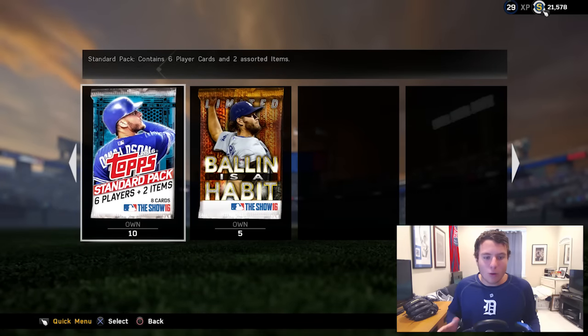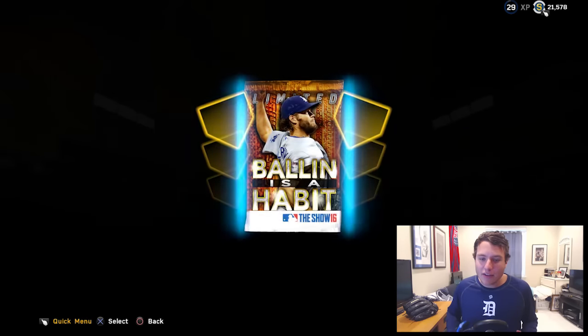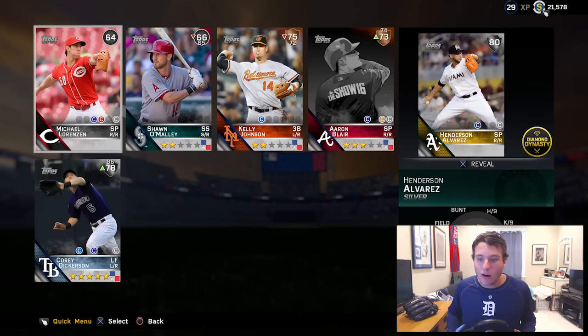Now for the moment you guys have all been waiting for — the 10 standard packs and the five Ballin is a Habit packs. These do include six player cards with the best chance of a gold and diamond. Let's see if we can add another diamond pull to our repertoire. Let's jump into the first promo pack.